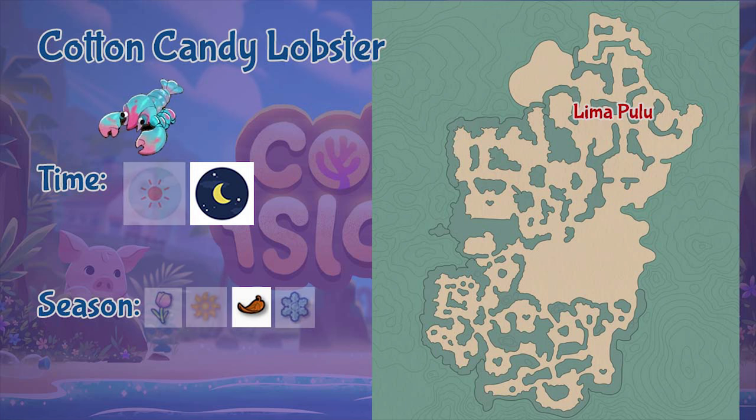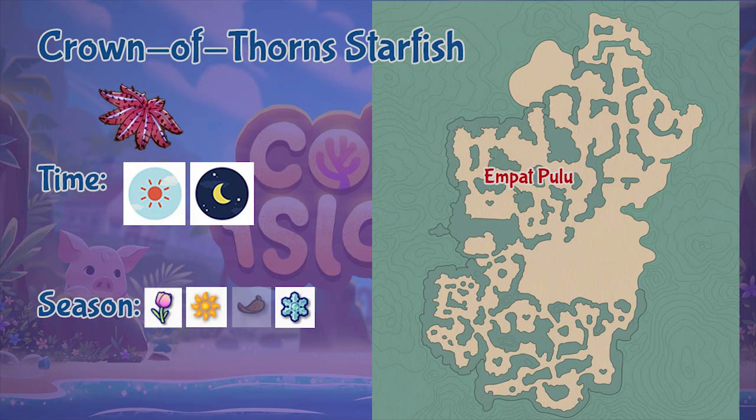Next is the Cotton Candy Lobster, found in the Lima Pulo region only during nighttime and only during fall. Next is the Crown of Thorns Starfish, found in the Empak Pulo region. You can catch it during the whole day and in all seasons except fall.